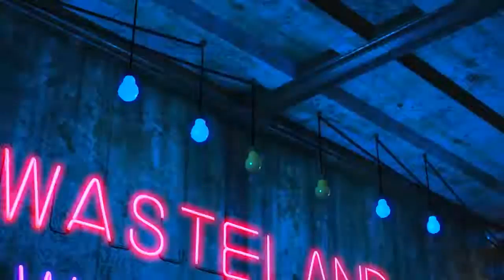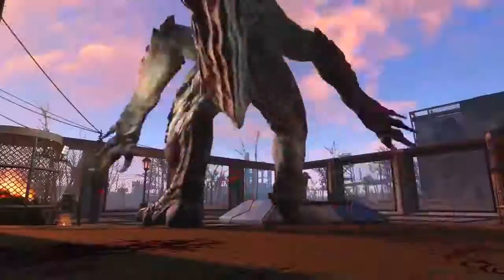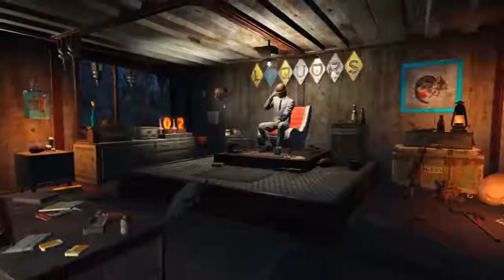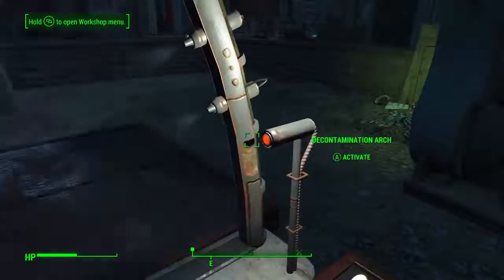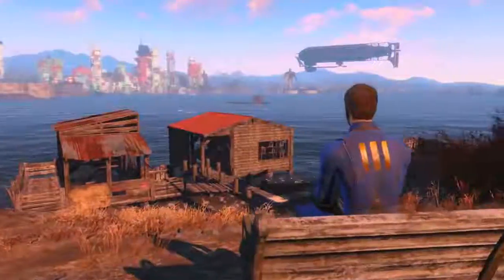Welcome back ladies and gentlemen to Fallout 4. My name's Camel and in this video we're going to deconstruct the Wasteland Workshop trailer that has recently come out. If you haven't seen this trailer I would suggest you watch it first because it's going to be interrupted multiple times throughout this video. You can click on the link on screen or in the description to check it out. Once you've watched it uninterrupted, come back — we might learn some things you may have missed. So let's begin.